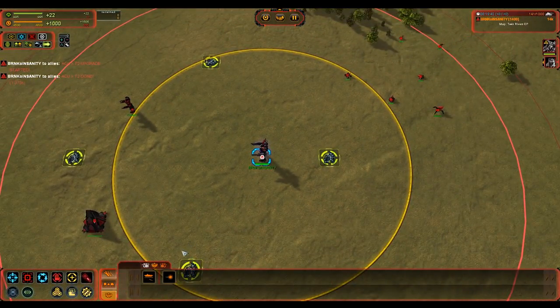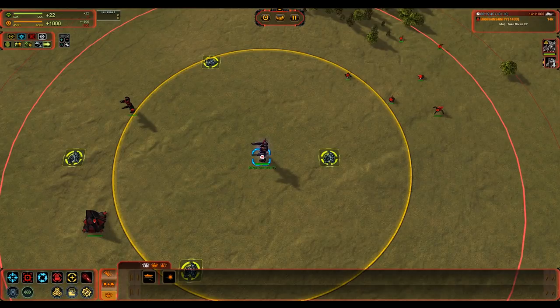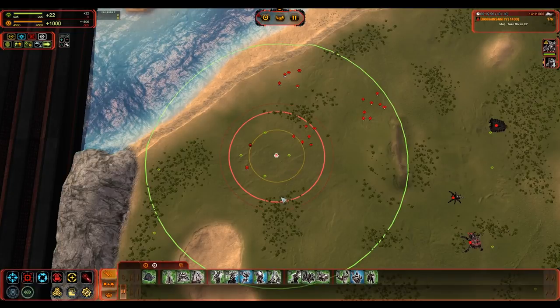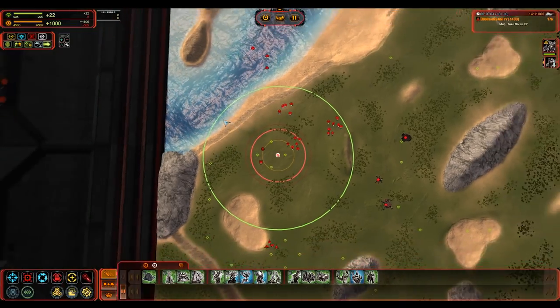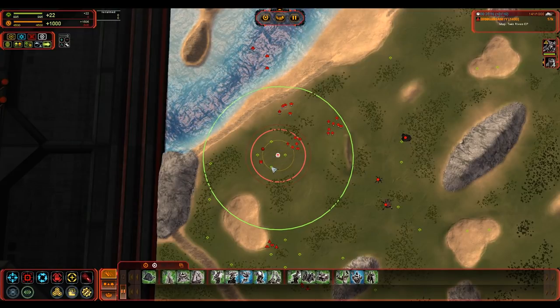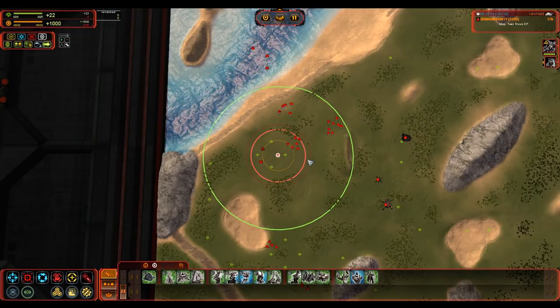On your other arm you are going to have the torpedo upgrade, which is stupidly strong in the early Navy game. You're going to have a good range on that — it hits a range actually outside the range of destroyers, T1 and T2 subs. You can engage from a long ways away with this torpedo launcher. It does over 200 damage and makes your ACU an invaluable tool versus other navies, especially in the early game.